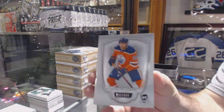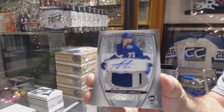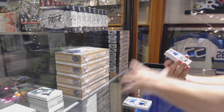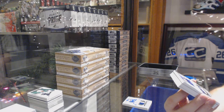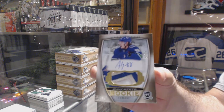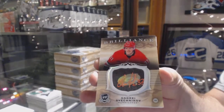$2.49 for the Oilers, Leon Draisaitl. For the Tampa Bay Lightning, three-color rookie patch — Anthony Cirelli. That's a decent rookie. For the Vancouver Canucks, rookie patch Otto Gold numbered to 24, Adam Gaudet. Brilliant autograph for the Carolina Hurricanes — Andre Svechnikov. Solid pack. Very solid pack.